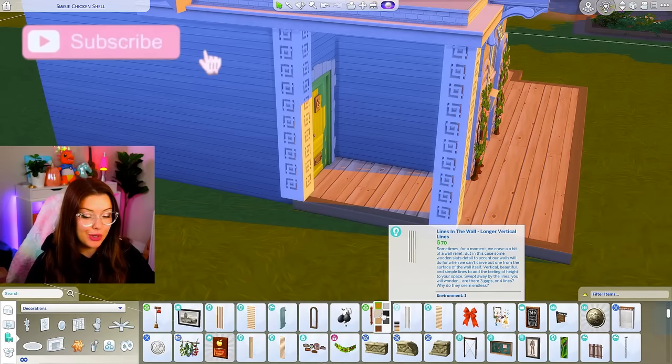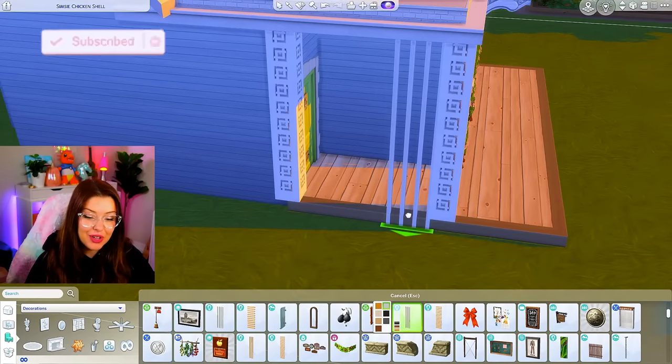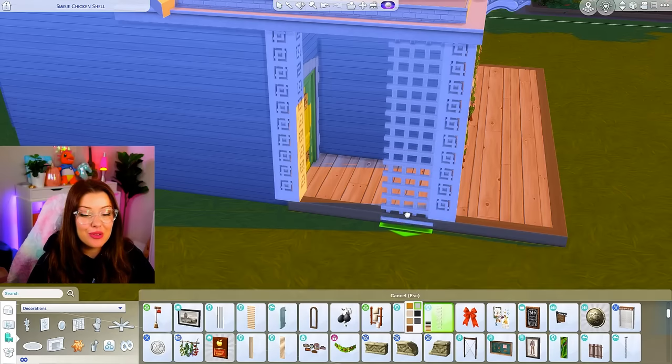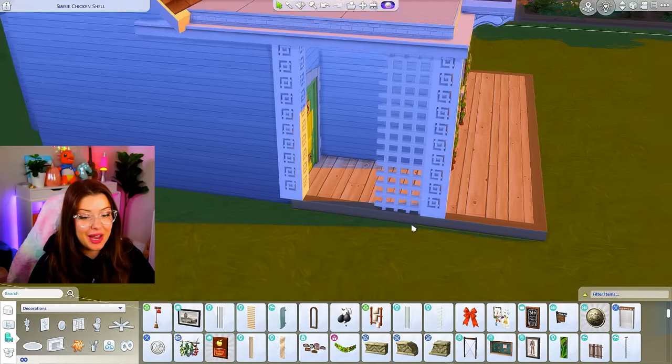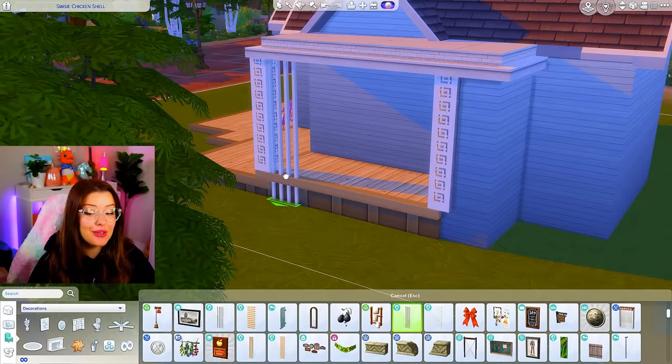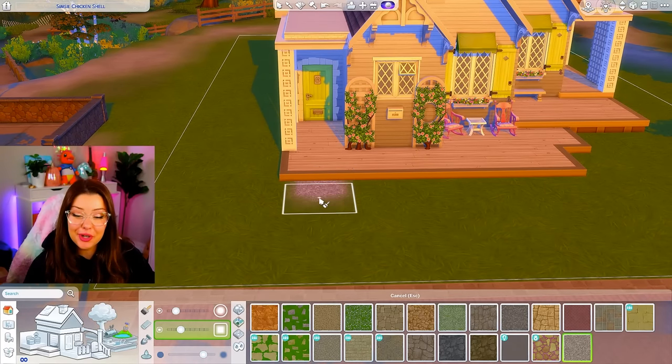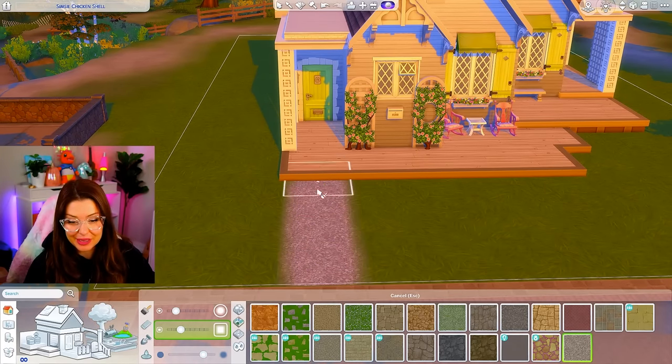I think I'm going to use these from Eco Lifestyle. I'm going to extend on what we've got here already by adding another design, using both of these items from Eco Lifestyle forming like a crisscross pattern. I'm going to do the same thing over here with our other patio. For landscaping, we're going to do a little bit of terrain paint — I'm going to keep it pretty simple.